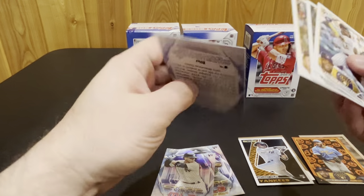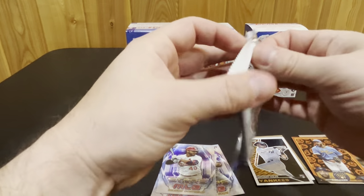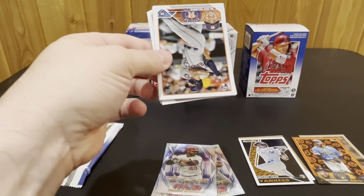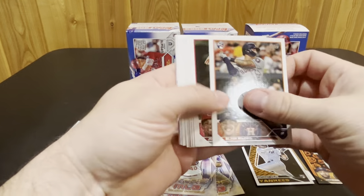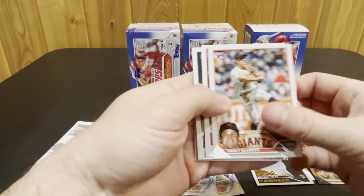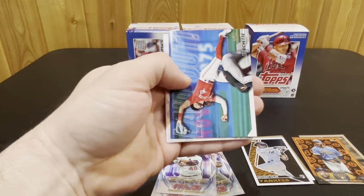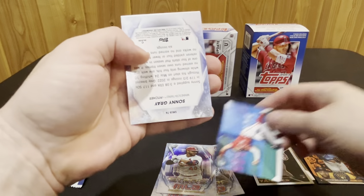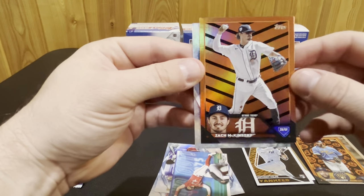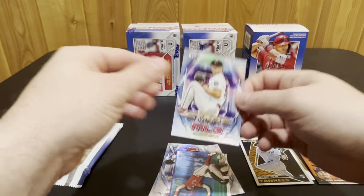Joey Weimer rookie and then Wilson Contreras on the Stars of MLB — just some base cards in that pack. We have a laid out Boba Butt, and then Zach McKinstry on looks like just the base parallel, and Sunny Gray on the Stars of MLB.